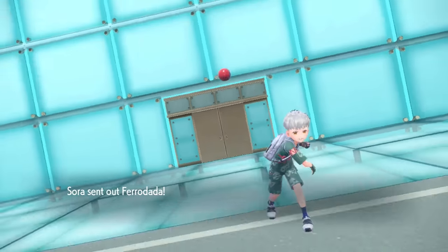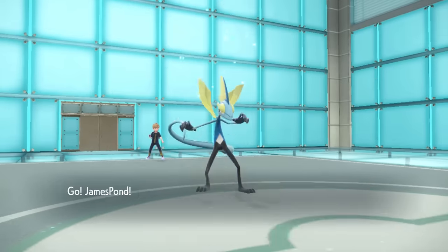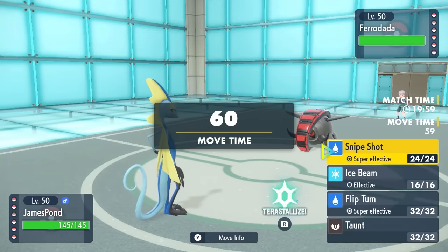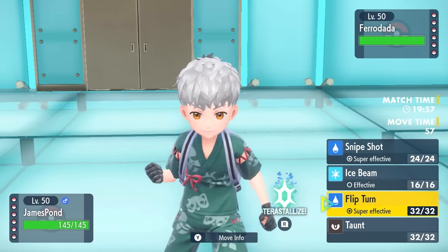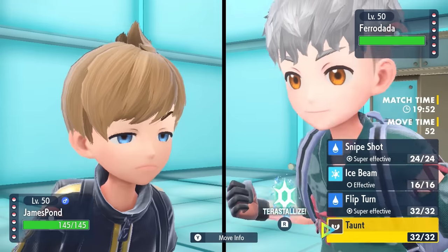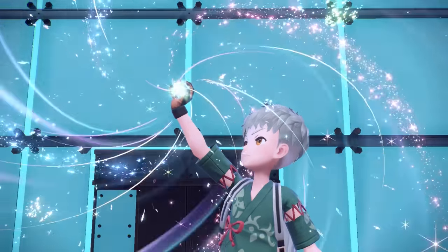My opponent is going to lead off with Iron Treads — kind of an expected lead. It's probably just going to be here for a Stealth Rock, potentially a Volt Switch pivot. I decide to lead off with Inteleon, James Pond. I could go for a Flip Turn here — cover for a switch, get super effective damage — but as a lead, Iron Treads is probably more than likely going to go for the Stealth Rock.